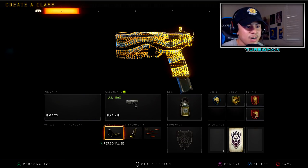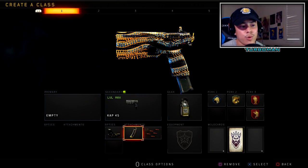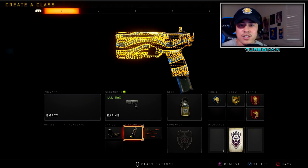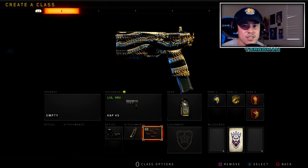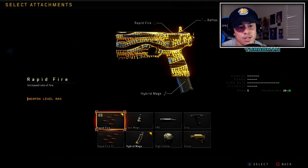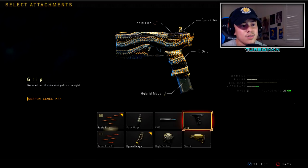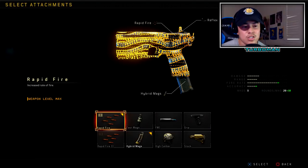I'm using Reflex for my optic sight, then I got Hybrid Mags so we can reload a lot faster and it comes with extra ammo on the weapon — we're going to need that especially with the fire rate of this gun, which is really fast. You're going to be blowing through bullets really quickly. Then we got Rapid Fire to increase that rate of fire so we can decrease the time to kill. Looking at everything else, I feel like the ones that are worth it are definitely Rapid Fire and Hybrid Mags. There's not even a lot of recoil on this gun so Grip is not needed.